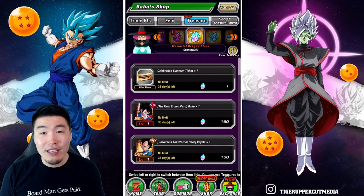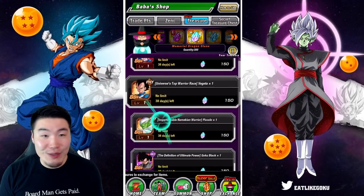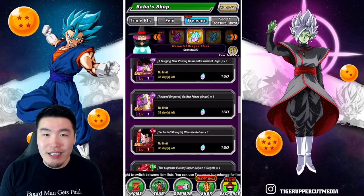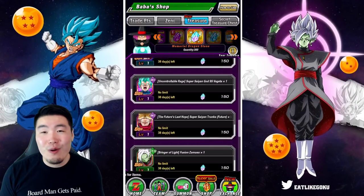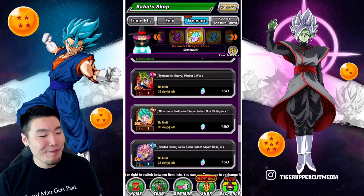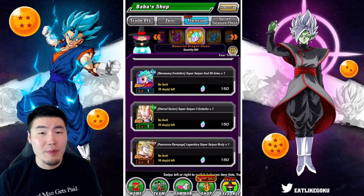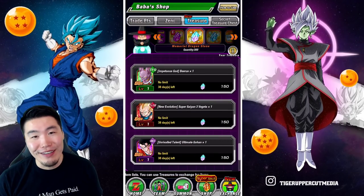That's like 15 regular 10-unit multis you're giving up for one of these units, and I just feel like you're much more likely to get more value out of the summons than just getting one unit. Especially if you're not going for one of the newer category leads. Like if you want INT Gogeta or Final Form Cooler or something — 120 leads — those guys are so old they should not cost the same. They should not cost 150. It's such a tease. You give players the option, but then it's so expensive that all free-to-play players aren't going to be able to buy any of them.